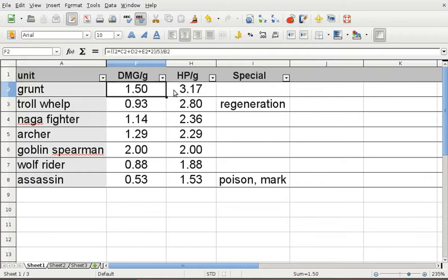If we calculate the damage per gold and the hit points per gold, we can see where the Grunt truly shines. The Grunt must have one of the highest hit points per gold of all the factions in the game. It has the same damage per gold as, for example, the Loyalist Spearman.